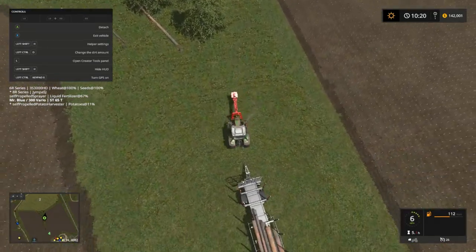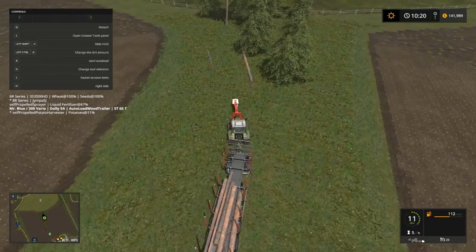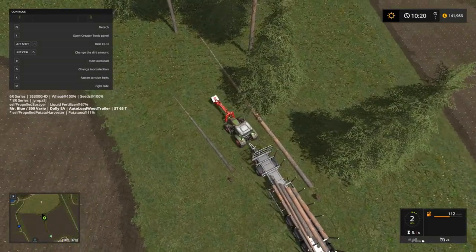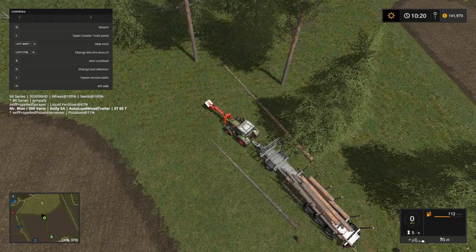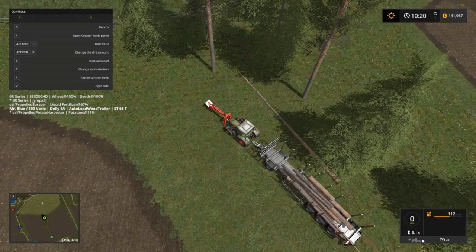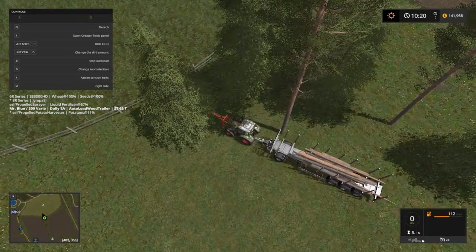There we go. I'm gonna switch this to the other side — actually I wanna do both sides. B to start loading. Oh, that one's way short. Switch sides, B. Switch sides, B. Okay, switch sides and B.